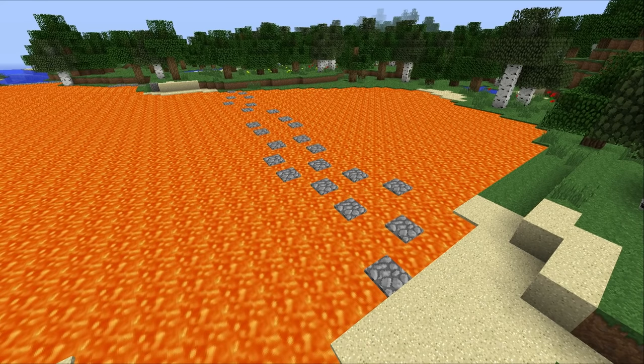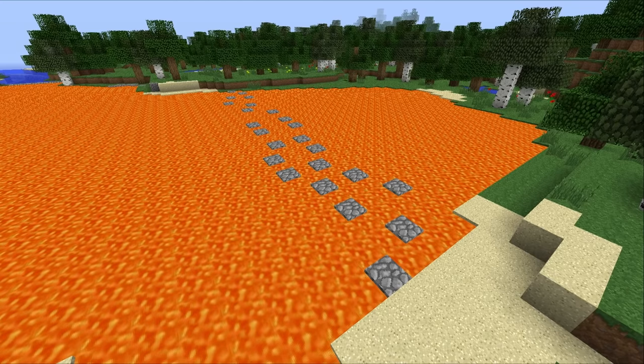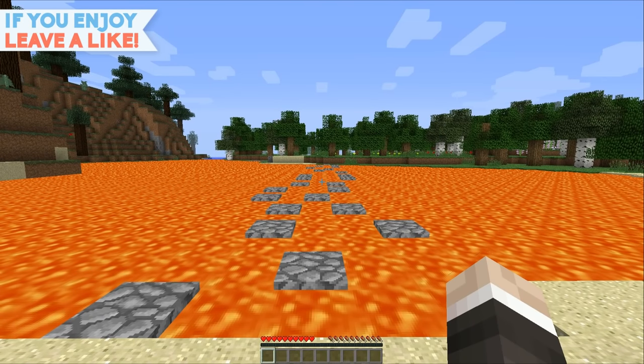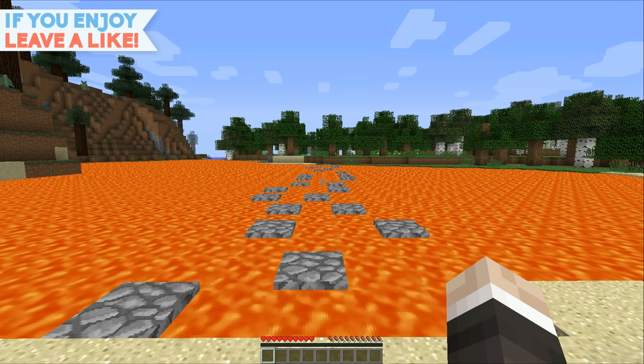For those of you who have seen it, you probably know what this is all about because Skipping Stones is generally in each episode, so I'll crack straight on and start the explanation. The idea behind it is really quite simple — the player has to make it from one end of the pond to the other without falling into the water, or in this case, lava.